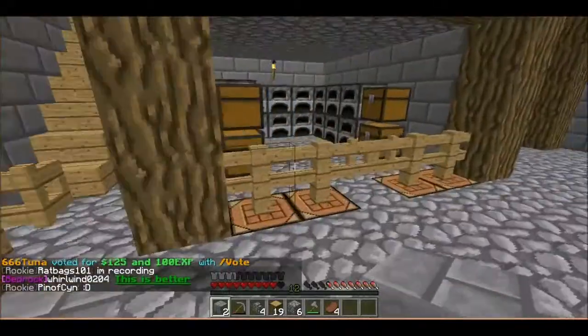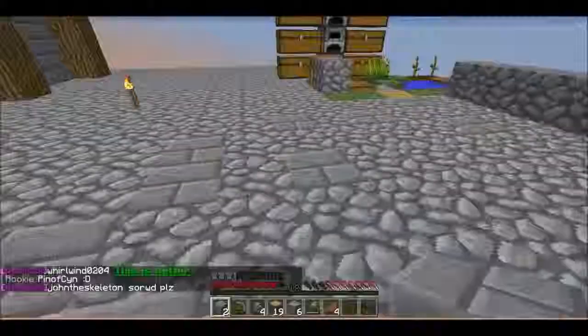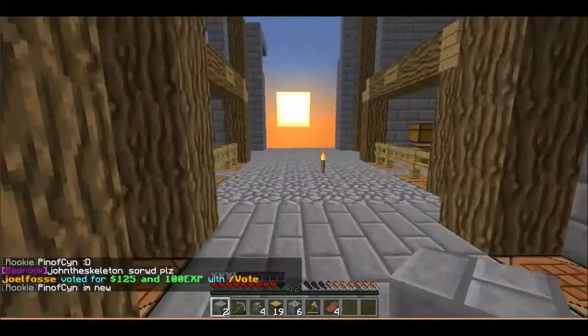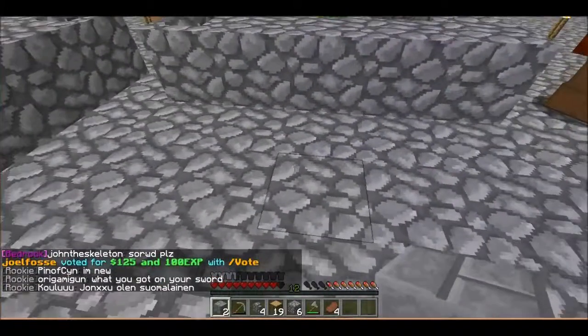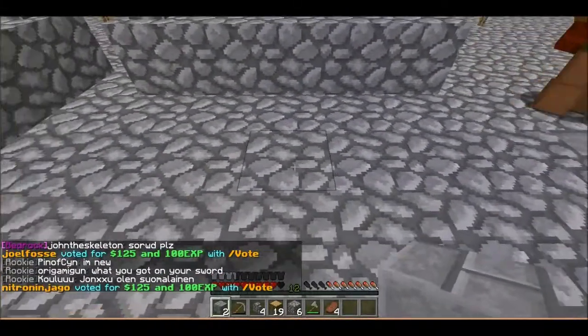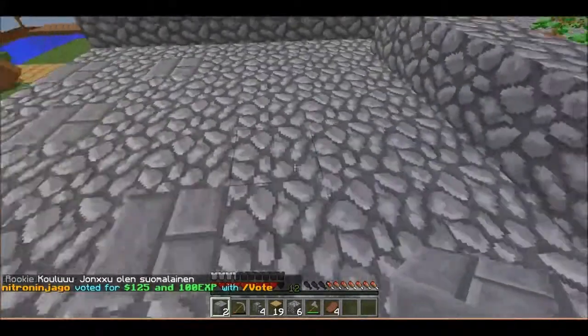I'm gonna make two wells — one here and one inside the castle. So I'm back now and we're going to be moving the cobblestone generator and making the well. I'll make the well three by three.